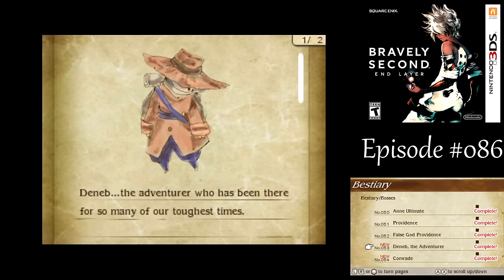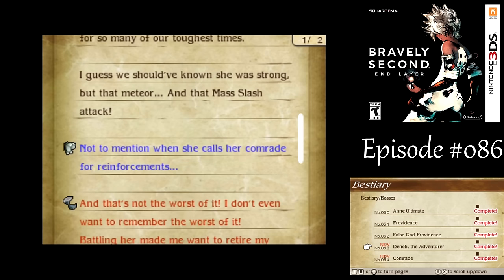We've almost got all the bestiary entries in the game. Mass Slash hits your entire party — that's what I would have been worried about with the Soul Mirrors. What I probably should have done in the first battle was only use two Thundagas instead of three, because I don't think you even got your turn there. But it worked out anyway.